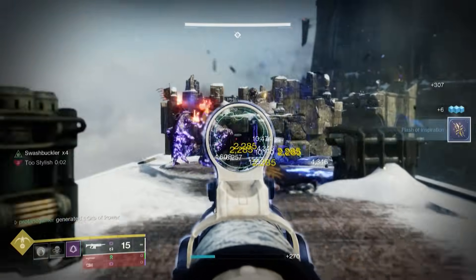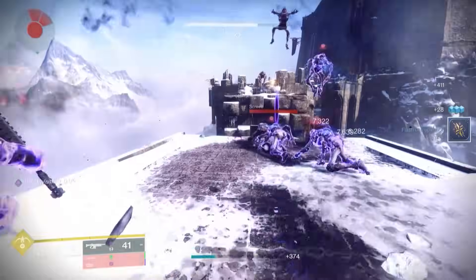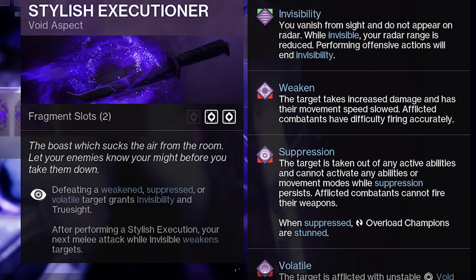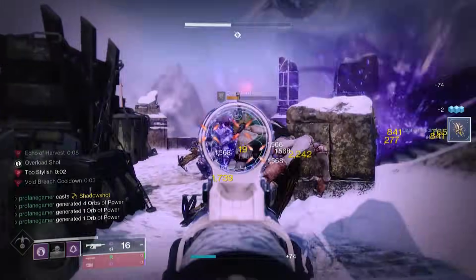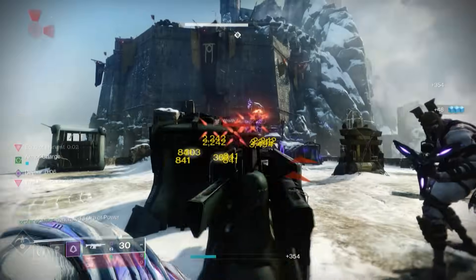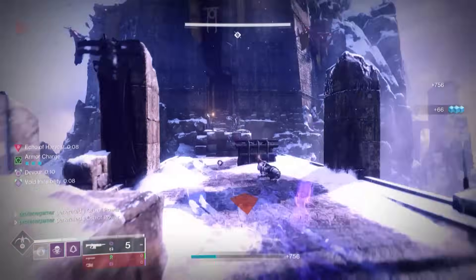Before we check out the weapons, the armor, and mods that we're pairing up with the Orpheus Rigs, let's take a look at our Void 3.0 subclass, starting with our Aspects. We're using Stylish Executioner, so whenever we defeat a weakened, suppressed, or volatile enemy — which is going to be 99.9% of the enemies that we're engaged with — we'll gain Invisibility and Truesight. Truesight highlights targets even if they're behind walls, and with Invisibility, we'll have a few seconds to regain composure, reload weapons, and realign field position. Since we're not utilizing Invisibility by means of Dodge or Finisher, this will be a great way to provide a consistent source of Invisibility.